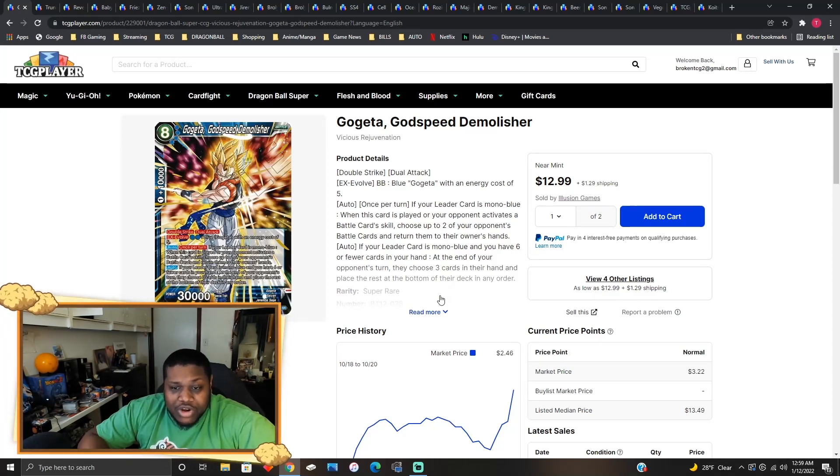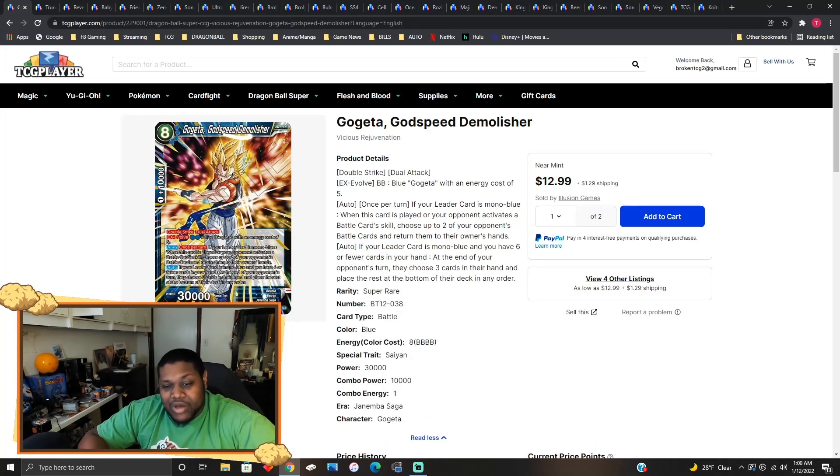Gogeta Godspeed Demolisher has double strike, dual attack, EX Evolve for two blue over a blue Gogeta with energy cost of five. Once per turn, if your leader card is mono blue when this card is played or your opponent activates the battle card skill, choose up to two of your opponent's battle cards and return them to the hand. Also, if your leader is mono blue and you have six or fewer cards in hand at the end of your opponent's turn, they choose three cards in their hand and place them to the bottom of their deck. I don't know why this card has jumped — it doesn't have deflect or barrier, not even barrier. You do have a dual attack 30-strike double striker though.